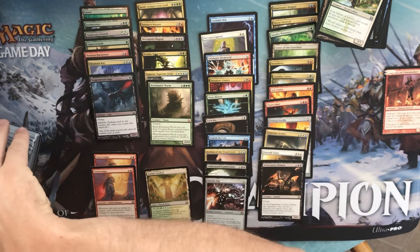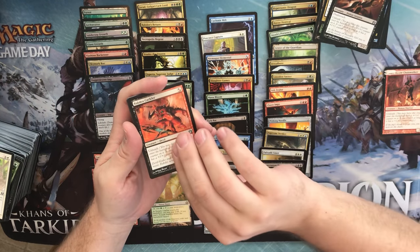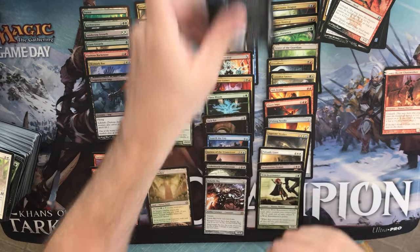No foil here. Hell Hole Flare, a Thrill-Kill Assassin, a Rakdos Cackler, and a Wild Beastmaster. Junk Token, Island.